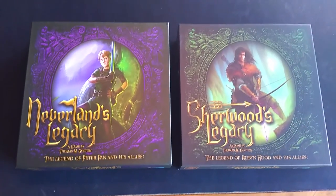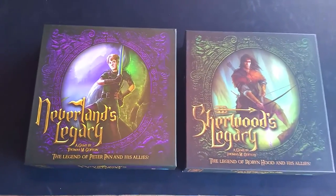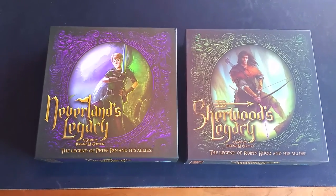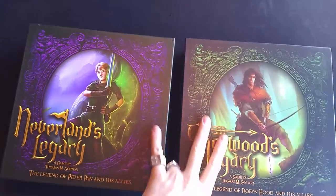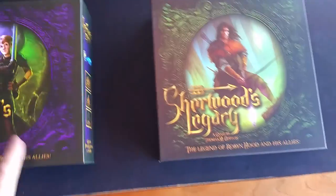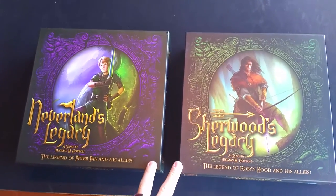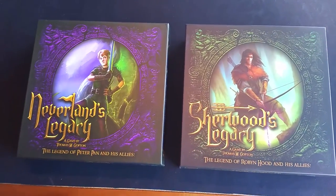So this is Neverland's and Sherwood's Legacy. We've already had an unboxing of a couple of these games that were the print samples, and these particular ones are the actual ones that are sitting in a pallet by the hundreds, waiting to be shipped out to the U.S. so we can fulfill these games. These were sent over — the manufacturer is so awesome that they wanted to just make sure that this is exactly what we ordered while they're sitting in pallets, because it's like the point of no return — if there's anything wrong in any of these two boxes, they'll be able to fix them last minute.